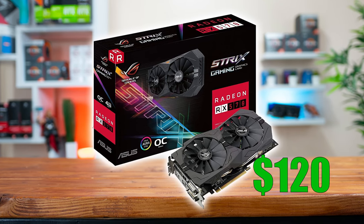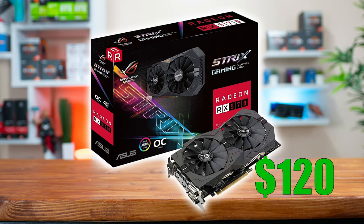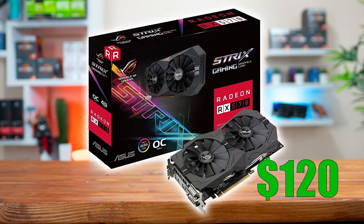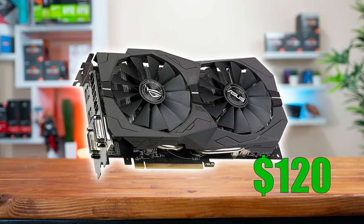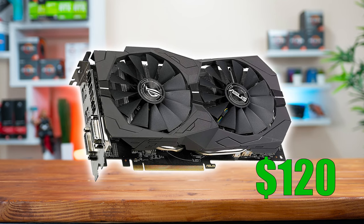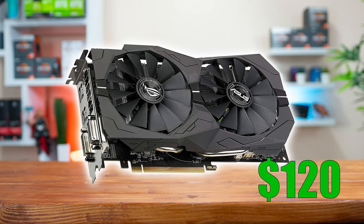Let's not beat around the bush — this is the Asus Strix 4GB RX 570 which instantly catapults this build into 1080p high gaming at a really great price of only $120. RX 570s are one of the best bang for your buck GPUs right now, and the fact that we can pair a 4 core Ryzen CPU with a 570 in a $400 build is ridiculous — this is some insane price to performance value.